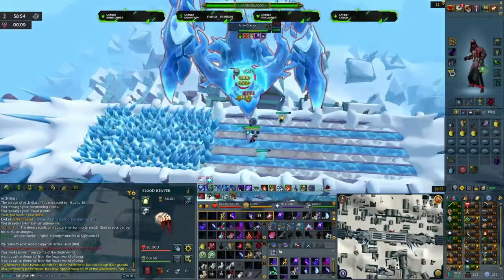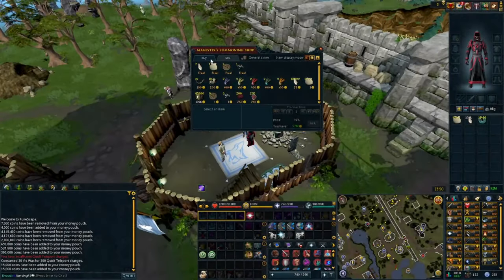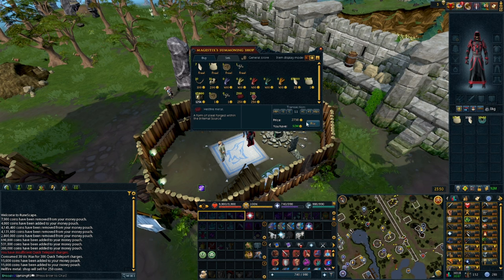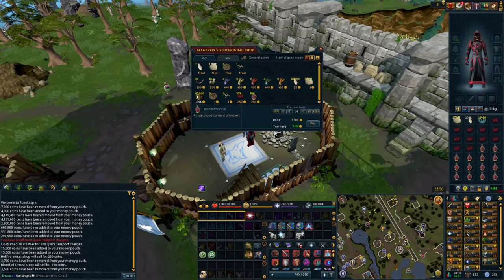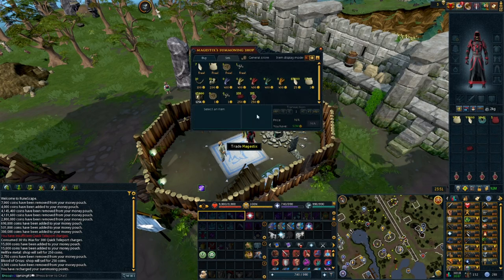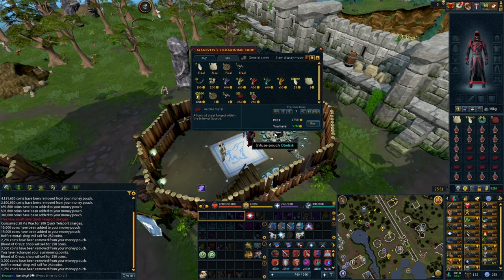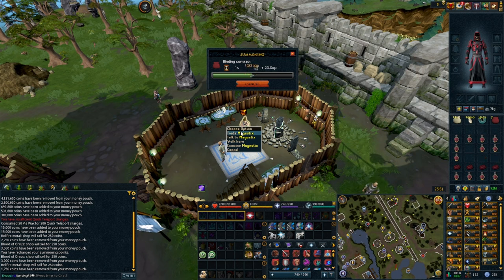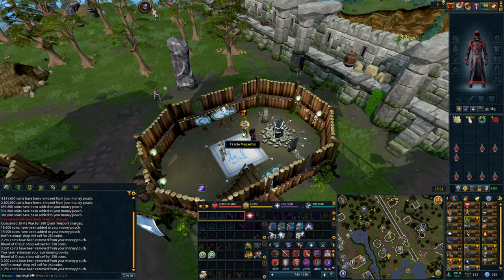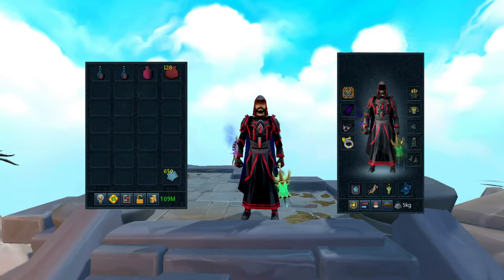For making the binding contracts, there is a method you can use with the trader in Taverley. You take your hellfire metal and blood of orcas, sell them to the trader, then buy them back over time after you make your binding contracts. One important note: if you leave materials in long enough the stock does start to go down, so make sure you don't throw in a thousand at a time — just do a couple hundred every so often and you'll only lose maybe two materials each time.